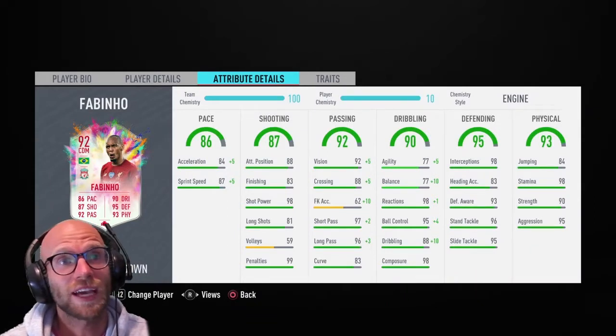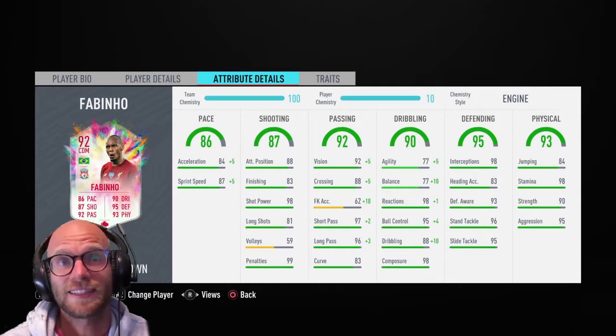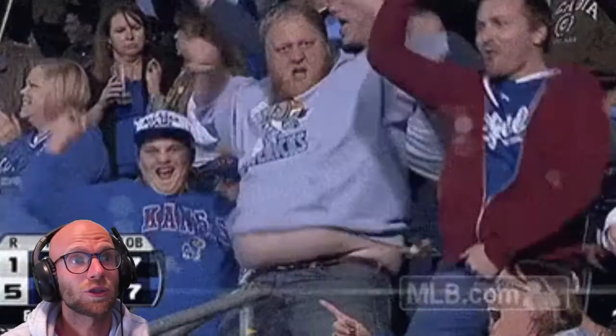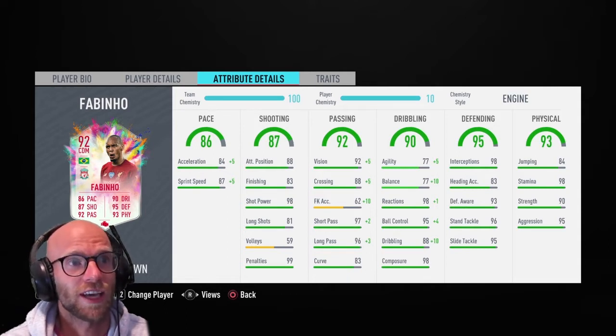This card has beautiful reactions and composure though, with 98, plus 95 ball control and 88 dribbling. Taking a look at the defending and physical stats, we see almost perfection: 98 interceptions and 96 stand tackle with 93 defensive awareness — just beautiful. He has 98 stamina, 90 strength, and 95 aggression. You can't match that — it's fantastic. His passing is also really good with 97 short pass, 96 long pass, and 92 vision. The shooting is okay but a little irrelevant — 98 shot power, but long shots 81, attacking positioning 88, and finishing 83.